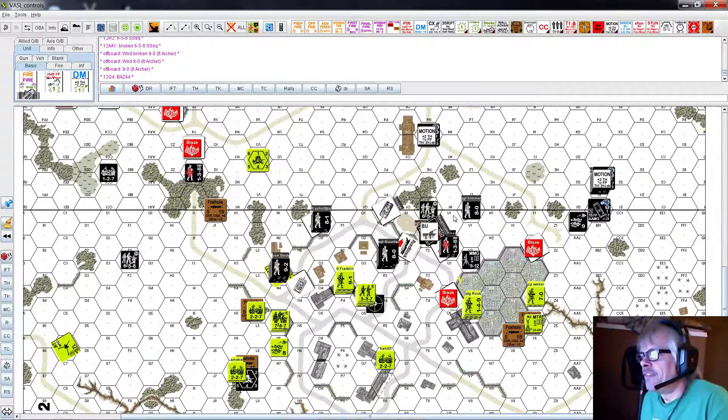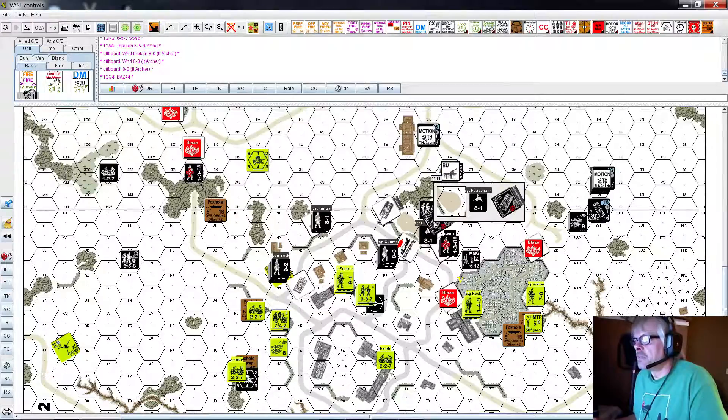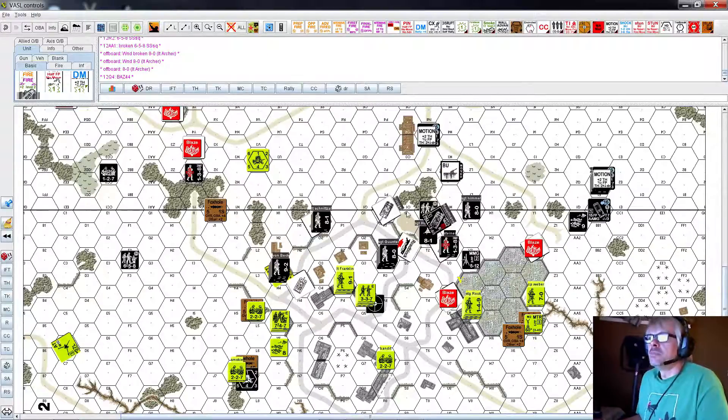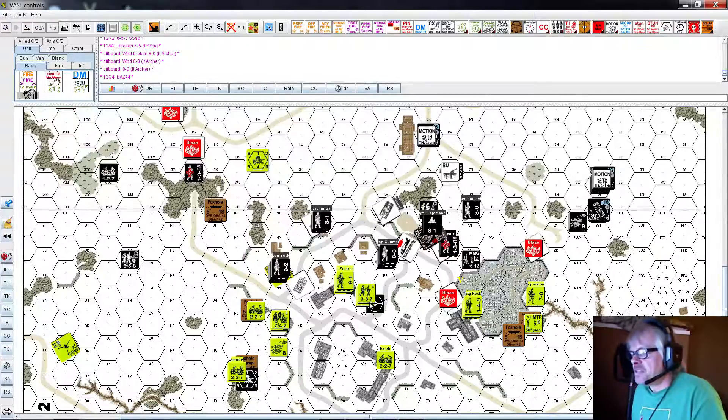Prep fire first. This tank has to get a good shot here. I'm not even going to be buttoned up anymore - he's going to be crew exposed so I don't lose that minus one, because he wants to shoot. I'll put this leader on top, meaning he's up there. So this tank shoots with its minus one acquisition into that hex - it's been shooting there all day.